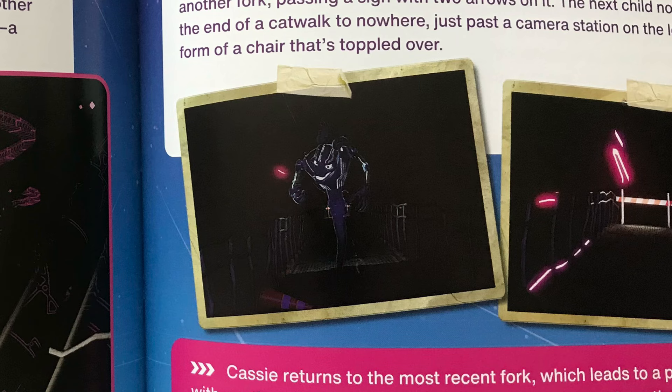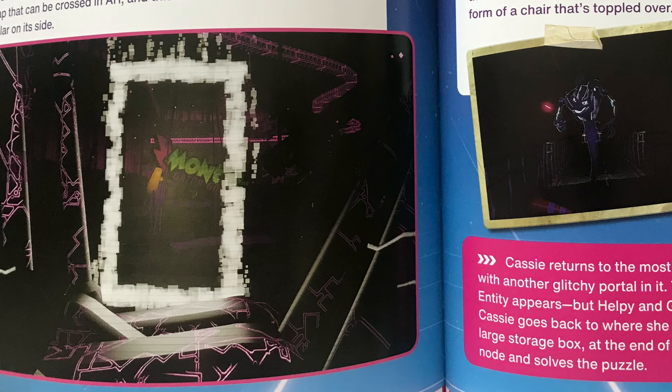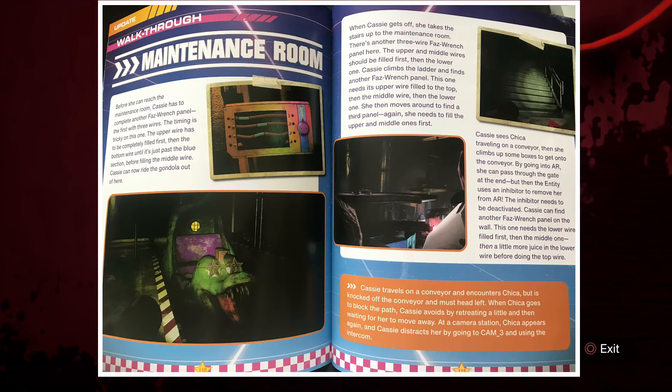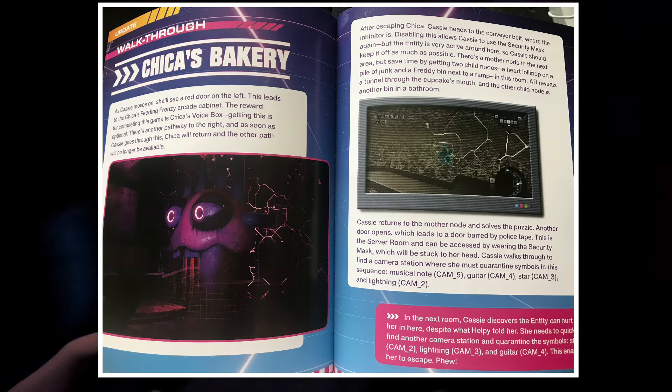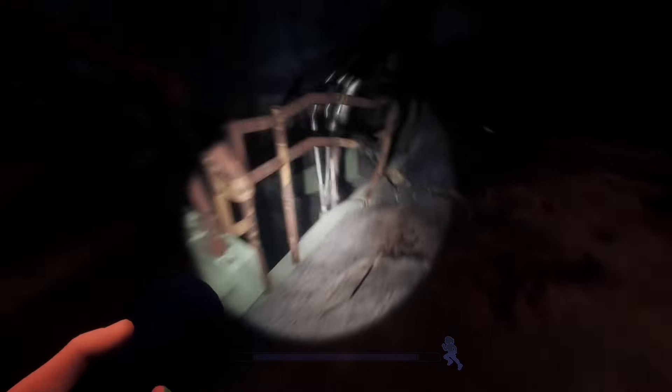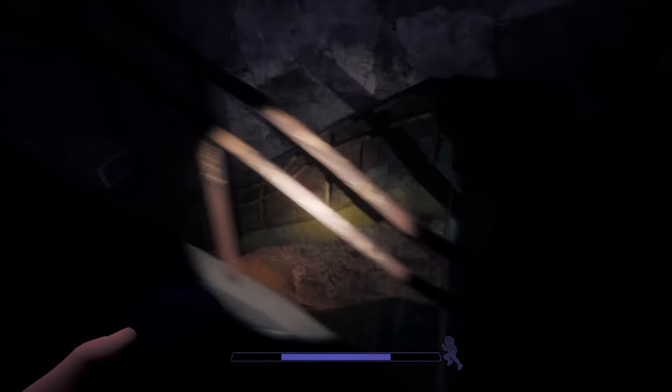In the Monty catwalk section, there's an image of Mexes being engulfed by pixels when Helpy locks him away, and a giant image of the portal from Monty Golf catwalks taking up about 50% of the page. But for Mexes himself, there's just a little tiny poster image. They could have covered the entire page with an image of Mexes — that would have looked so cool. There are mostly environmental shots throughout, with no really good shots of the animatronics. They could have had big images of Ruin Chica in Chica's bakery or Ruin Monty in Gator Golf.